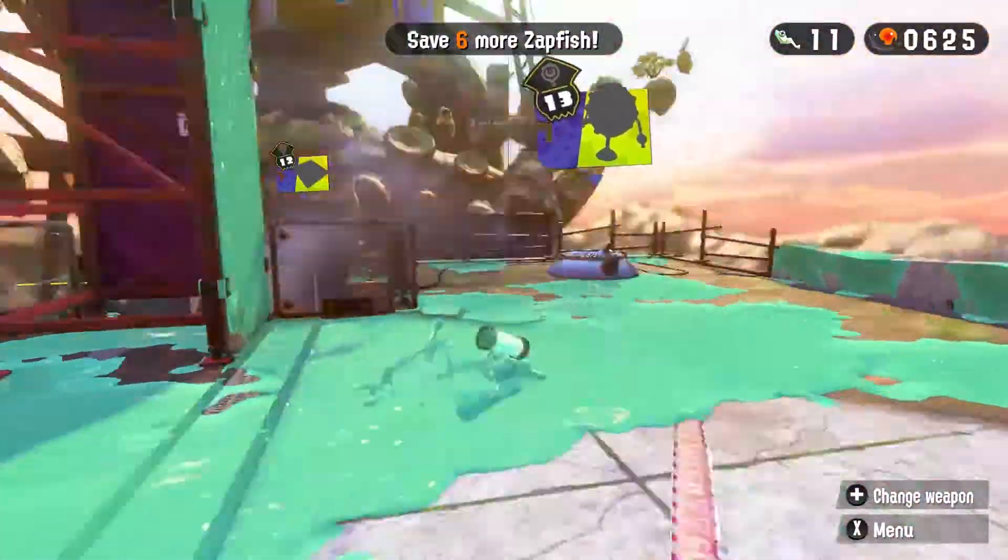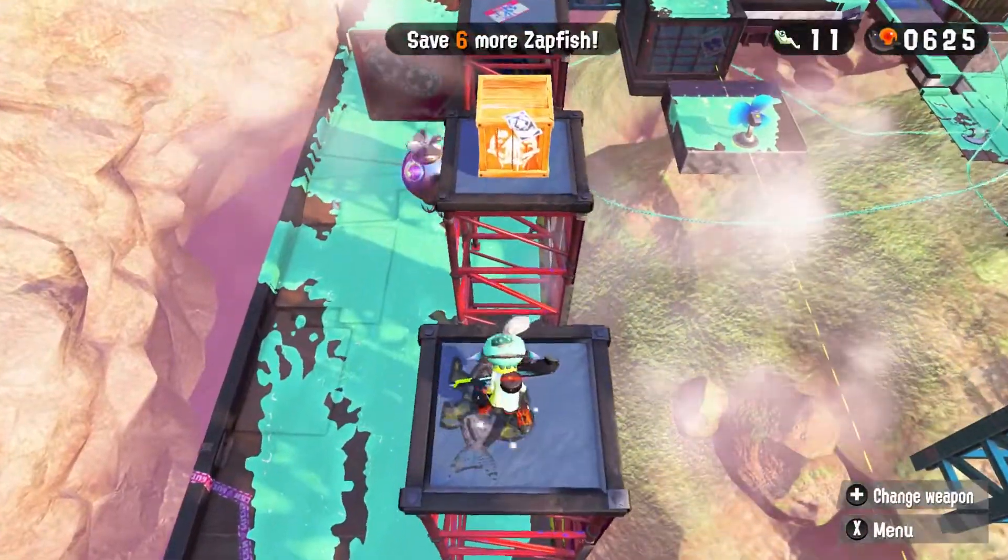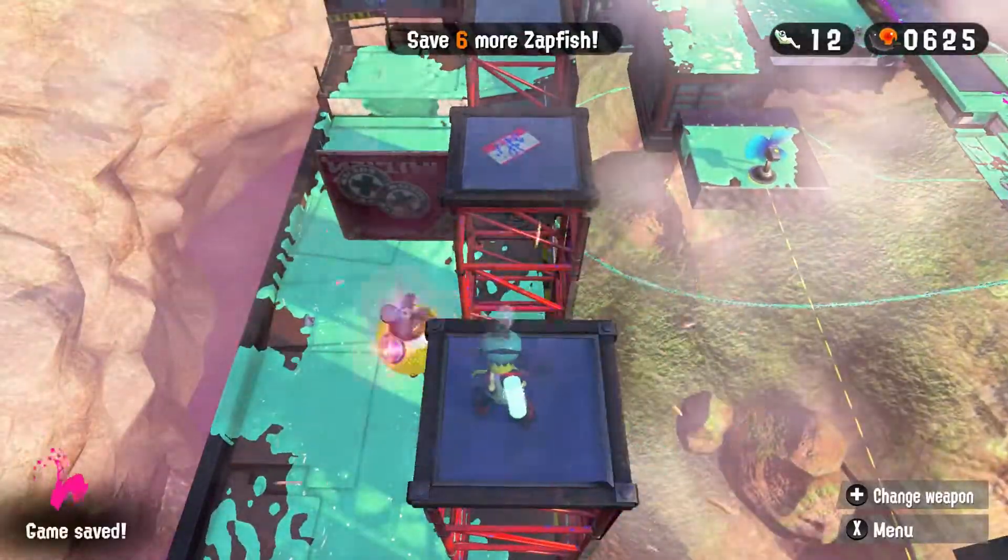The first collectible is over here up this little wall — just jump across and in that box and you get the first Sardinian.